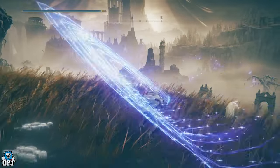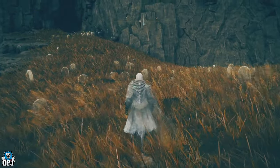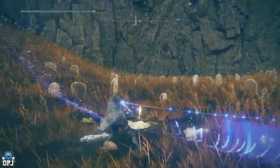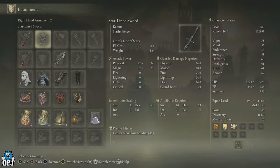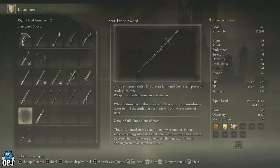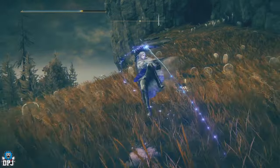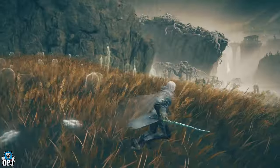Next up we have the Starlined Sword — a brand new katana. As soon as I found this weapon, I knew I was going to level it up and use it, and it hasn't let me down. It scales with strength, dexterity, and intelligence, much like the last weapon. Its unique attack is called Onze's Line of Stars, consisting of three attacks you can perform in a row, with the third letting you teleport-jump and come down on foes. It's a katana too, so what's not to love.